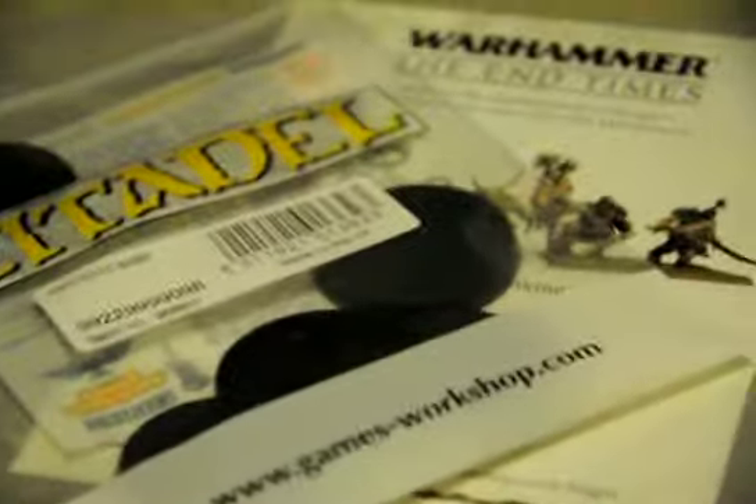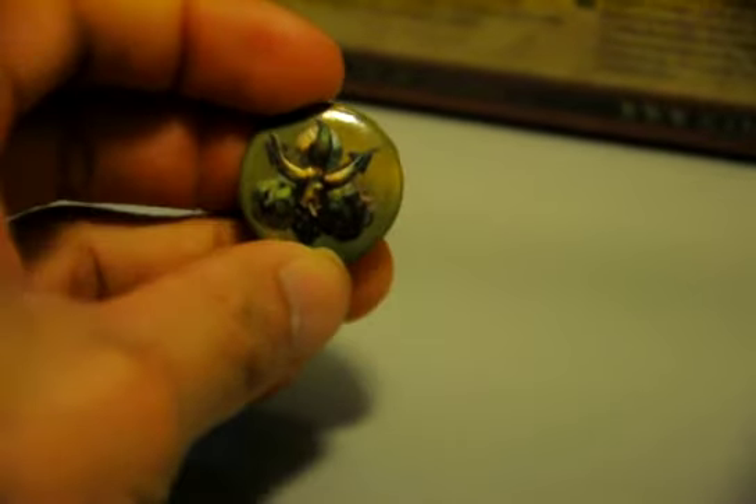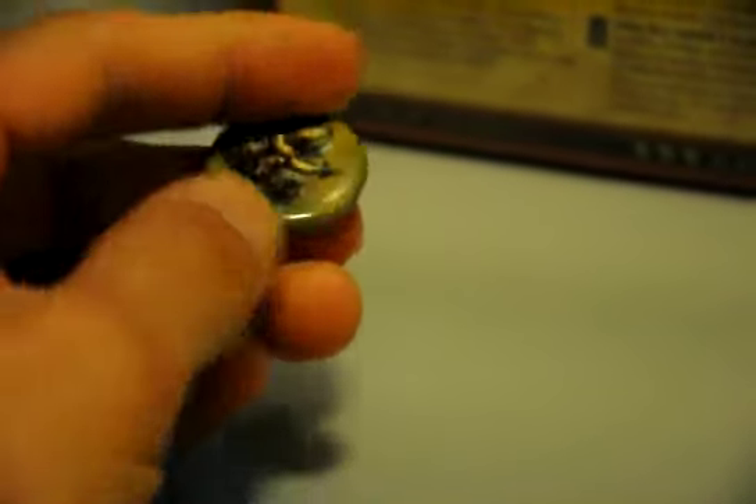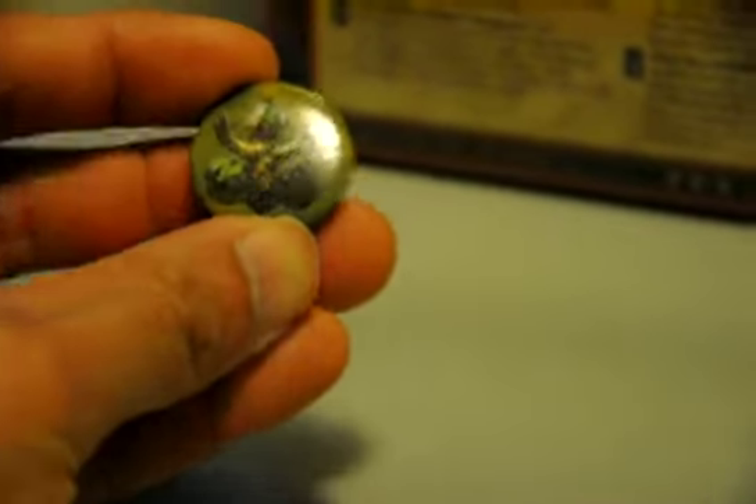I got some bases — five bases. They also threw in this thing, which I think is really cool. Whenever they have all these new releases, they have something extra. Last time I had the book they had for the End Times, and now they're giving out this button, the Blight King button. And as you can see, they gave you the sheet there.